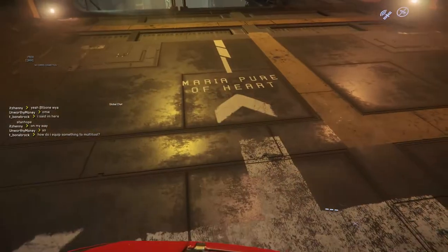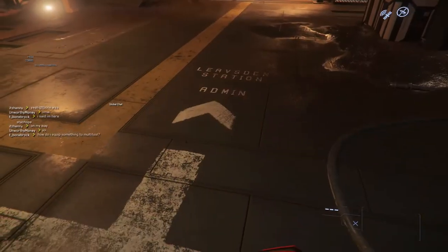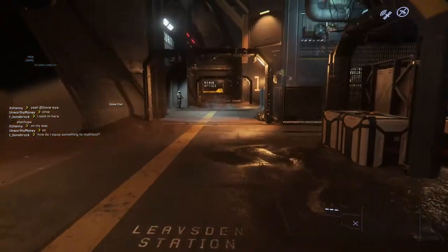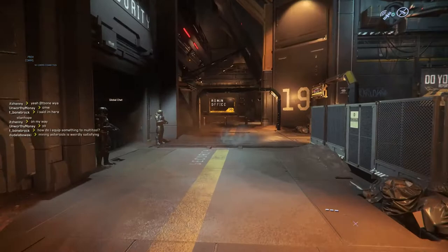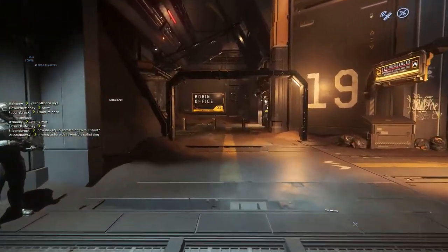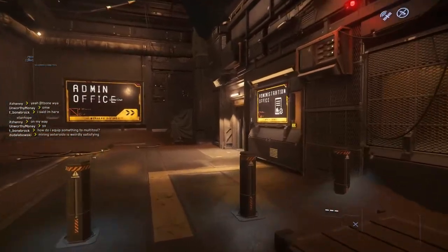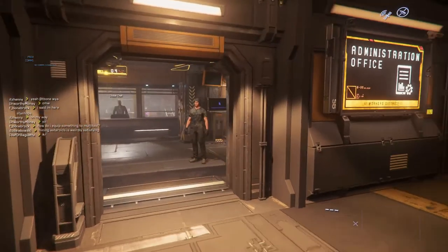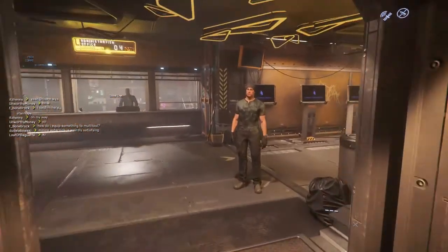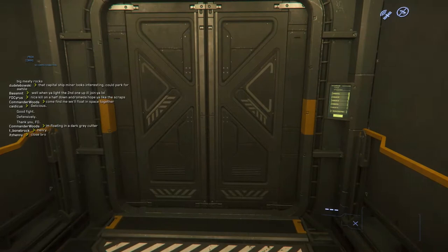Stop here and look to your right. Sometimes there are arrows — here's one — it'll point to the admin office. Make your way over here and lo and behold, the admin office is going to be behind the store. In here you can step in and access the consoles.